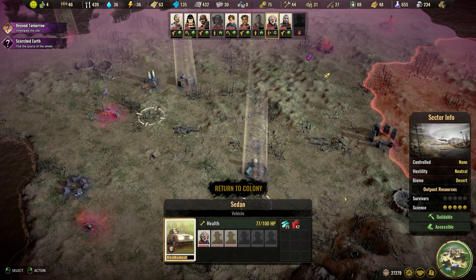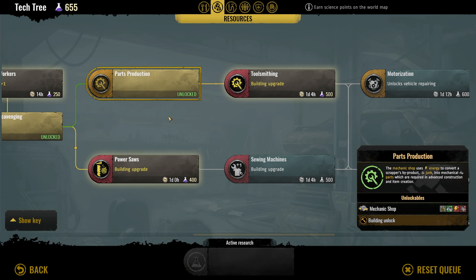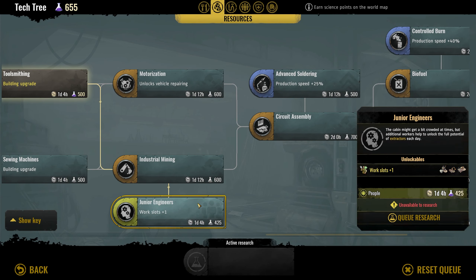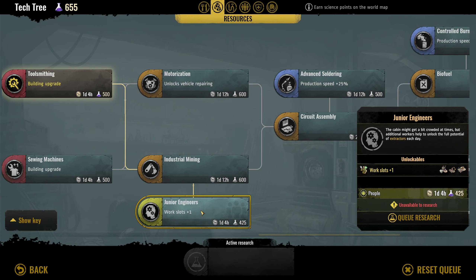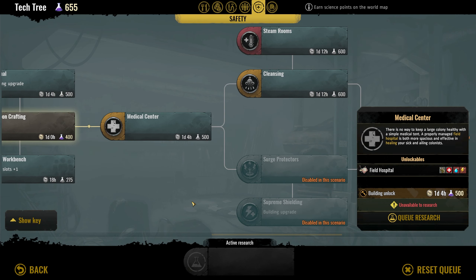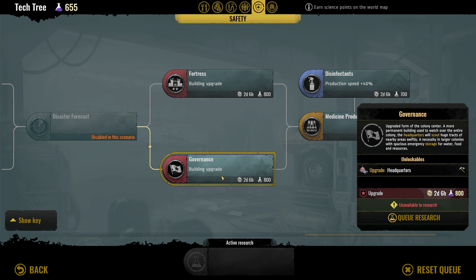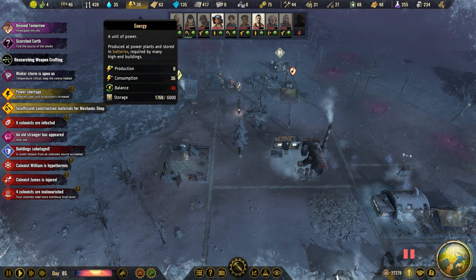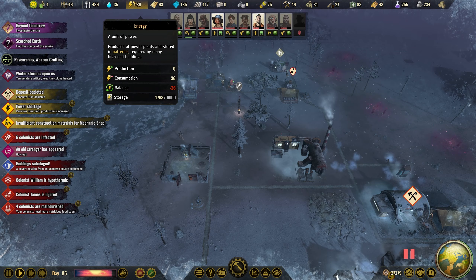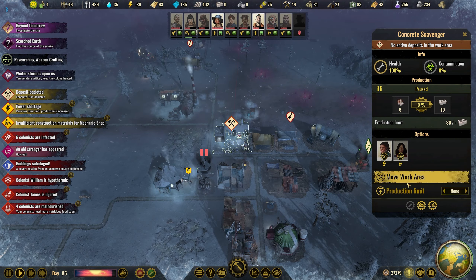We need parts and we need to build a parts maker — mechanic shop. Look at all the metal, all the concrete, all the plastic and all the components. But we need it. We can have it here, next to the school. Kids can start work. And we need to open up another hospital.